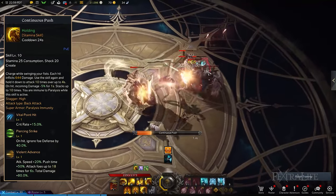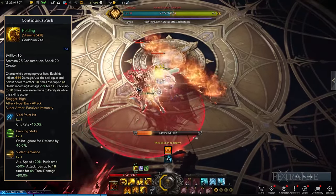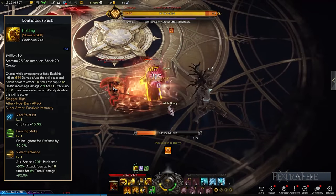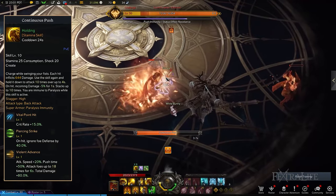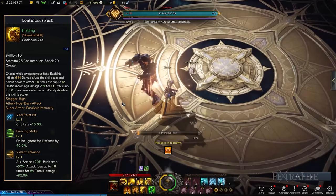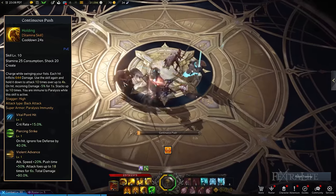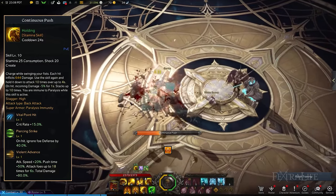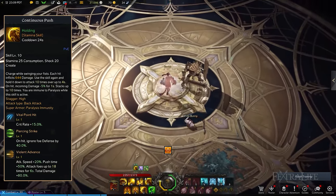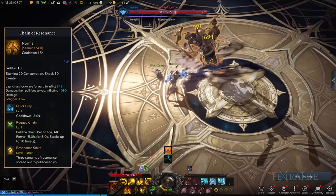Continuous Push is a more improved version of Battering Fist that lets you move and easily change directions while delivering a series of punches over a period of time. While Continuous Push is active, you gain Paralysis Immunity as well as a reduction in incoming damage. However, if you need additional damage mitigation, you can pick the Sturdy Armor Tripod. If not, I suggest using Vital Point Hit to raise your crit rate. The other upgrades to obtain are Piercing Strike and Violent Advance, which ignores the enemy's defense and significantly boosts your attack speed and overall damage.